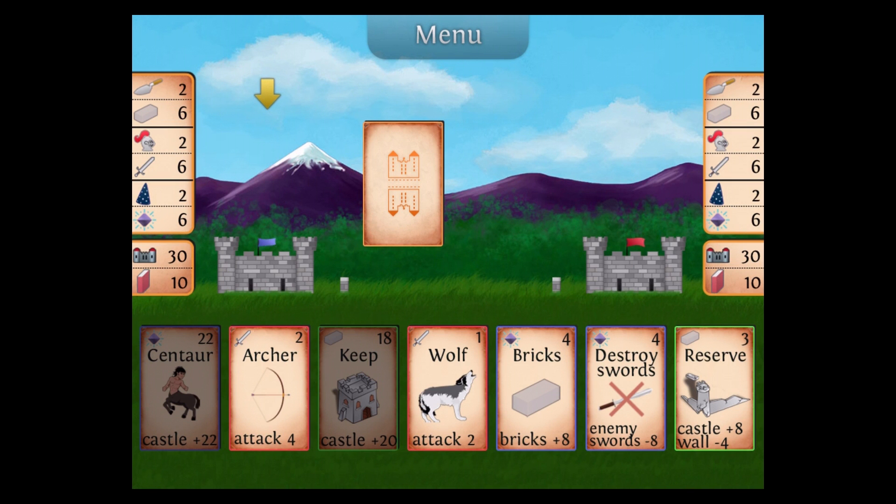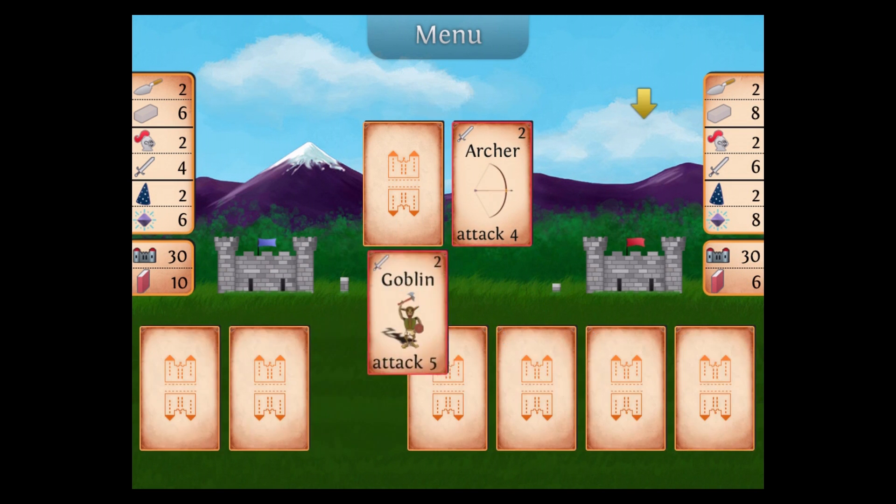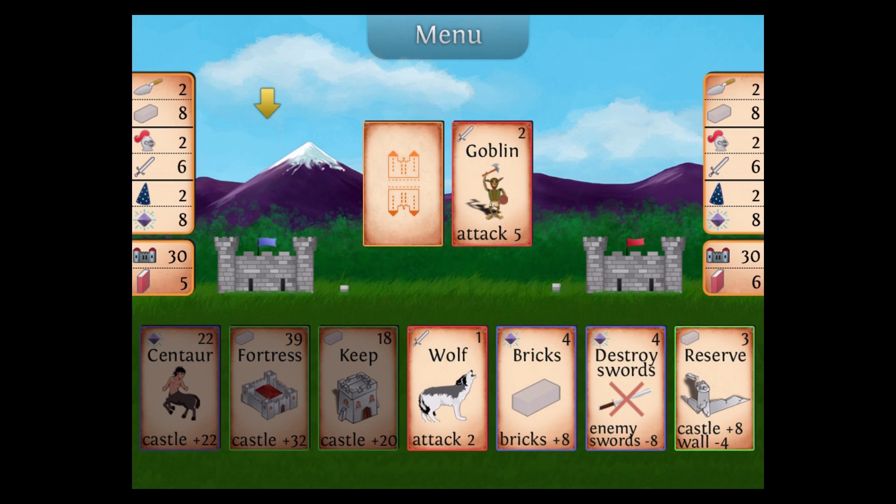So there are three basic resources: bricks, swords, and magic. We also have our castle and our wall, and our wall will go down before our castle goes down. If I use a basic attack like an archer, it will attack my opponent's wall first, and if my opponent's wall is down, I'll start attacking their keep or stronghold. However, there are some cards that just target the walls exclusively or target the castle exclusively.